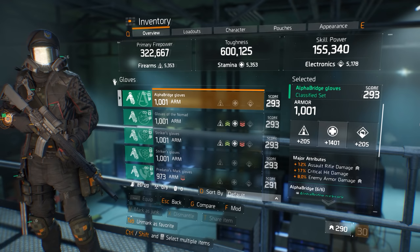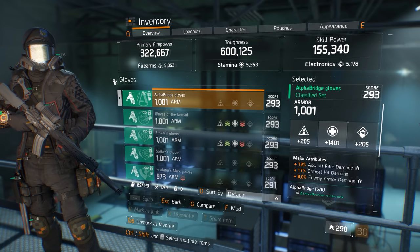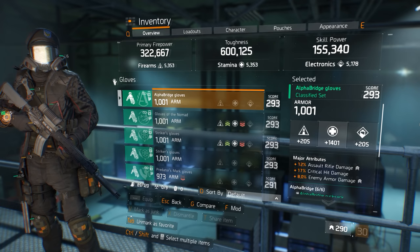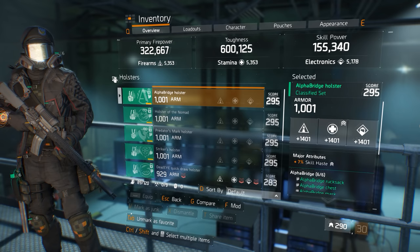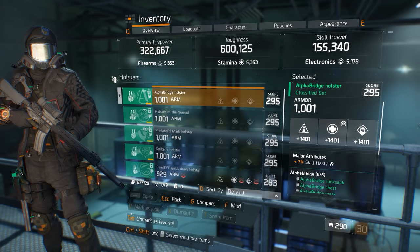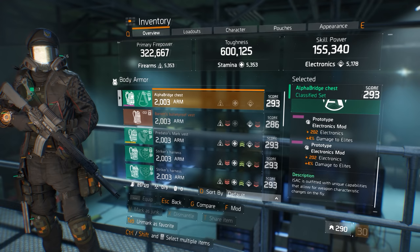The gloves only come with 3 major attributes, and I have chosen 12% assault rifle damage, 17% critical hit damage, and 8% enemy armor damage. For PvE, I would say to stick with the assault rifle damage and enemy armor damage, but you could substitute the critical hit damage for something like skill haste or critical hit chance depending on your needs. The holster comes with all 3 main stats, and for the major attribute I have chosen 7% skill haste. Critical hit chance and health both roll on the holster in lesser amounts, but I prefer the extra haste over reload speed.